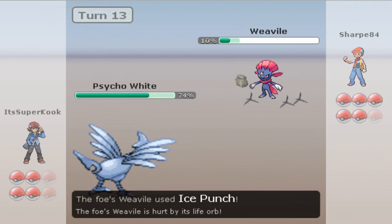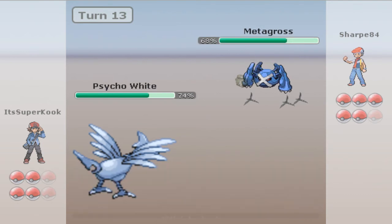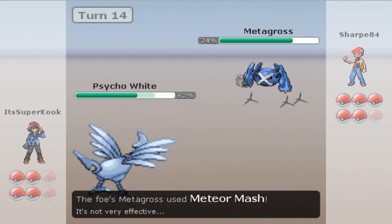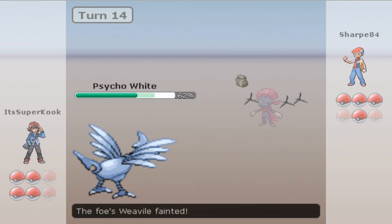I'm gonna switch into my Skarmory. He's gonna go for an Ice Punch while I just Whirlwind him out, knowing when he comes back in he's gonna lose that Weavile and get some decent entry hazard damage on something else. It's gonna bring him down just about 30% while he goes for a Meteor Mash, and I'm gonna Whirlwind him out again. That's what phasing is — it's fun. Keep Whirlwinding stuff out.